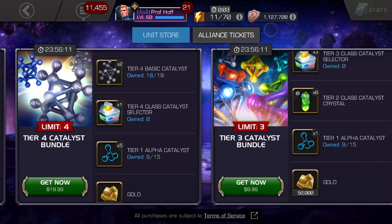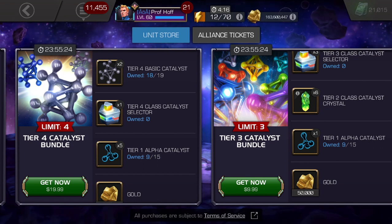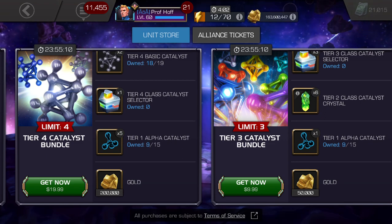We're back to what I call temptation Island — they get people to spend money they probably can't justify normally because they're so close to ranking up a champion. If they just had that final tier four class catalyst, or that final couple of tier four basics or tier one alphas, it's very tempting. But the package should be half the price. If you're only going to offer one tier four class catalyst selector, that's a $10 deal. If you're only going to offer two tier four basics, that's a $10 deal, not $20. On a normal non-holiday day, you'd expect a minimum of four, but ideally five tier four basics — what you need to take a four-star to rank five — plus two tier four class selectors. The five tier one alphas are fair; that's what you need to take a five-star up a rank. The gold at 100,000 per $10 is retail price.